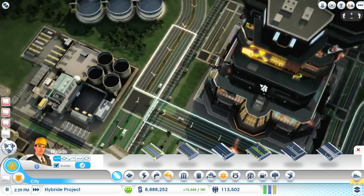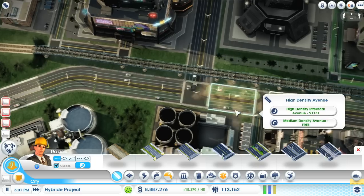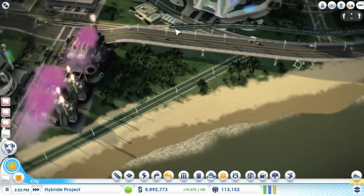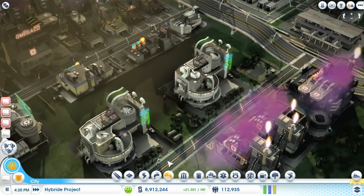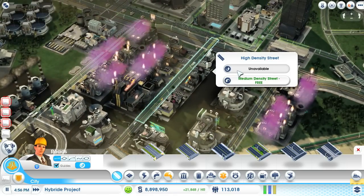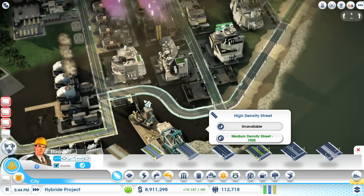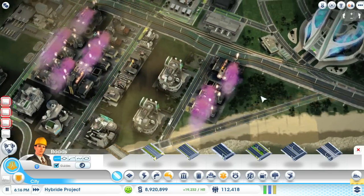Should I build a streetcar here in this city? I'm not sure if this fits — this is already a high-density avenue. I'm not sure if it fits this city well; it would be a nice addition even to a maglev track. But before I start putting a maglev let's upgrade this road here. This is already high density — yeah, all this is already high density. This one isn't but now it is. Perfect.